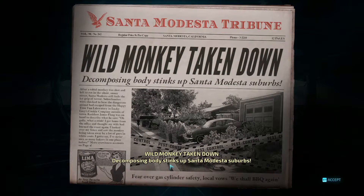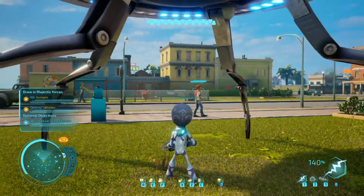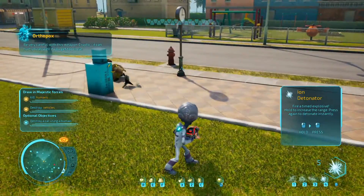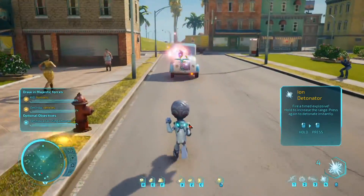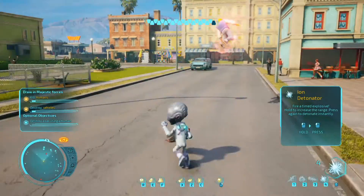Wild monkey taken down — decompose somebody, stinks up Santa Modesta suburbs. Yeah, that didn't work. I was pressing E and it was just giving me health back, not ammo. It wasn't giving me the ammo back, and I had the gun out that I wanted ammo for. It said anything with the yellow circle would work, but it clearly wasn't.